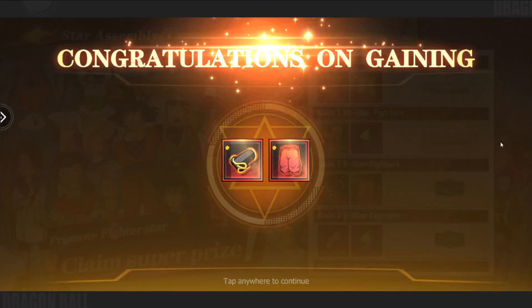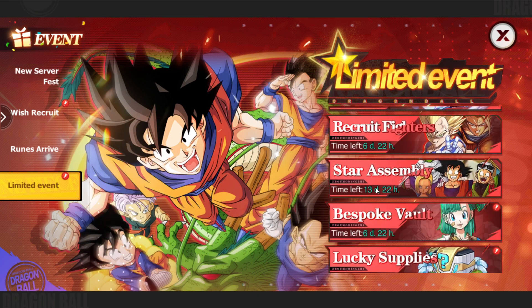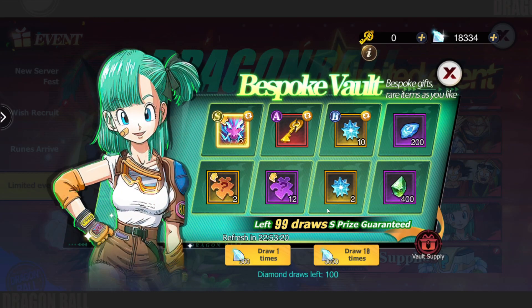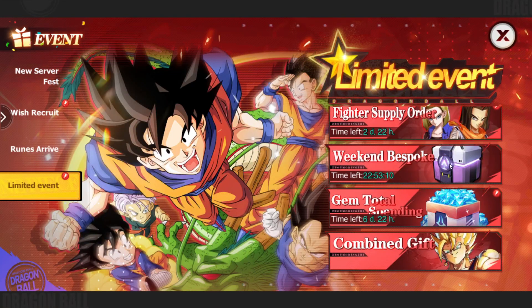You might as well claim all of this — this is all free stuff. Bespoke should have reset, so we've done Star Assembly. Let's do Bespoke — I think we can do our summon. There we are, nice and easy. I mean, we're never going to hit Shen Runs, are we? Maybe one day. We'll come in and claim this — it's just free gems.